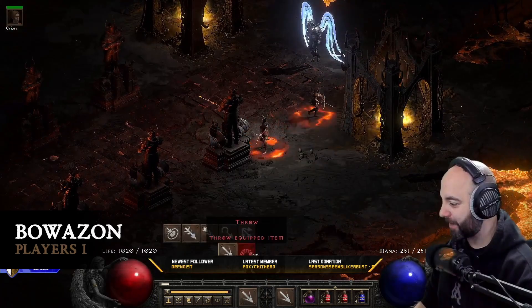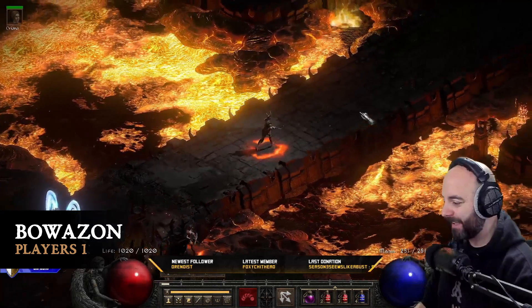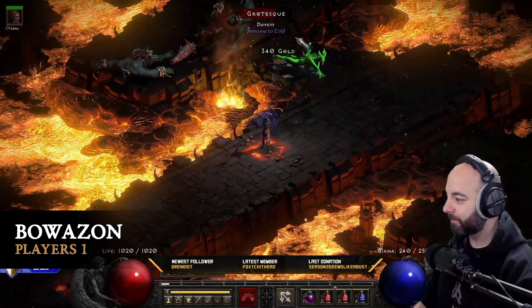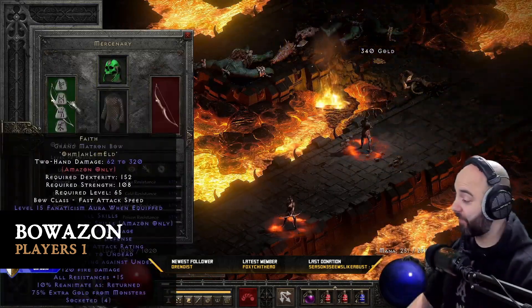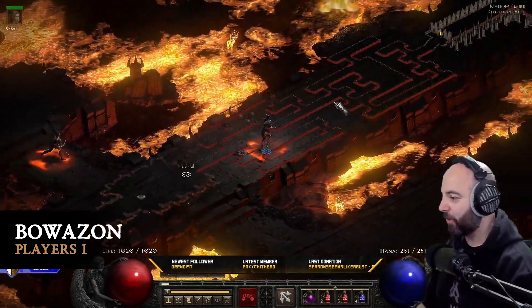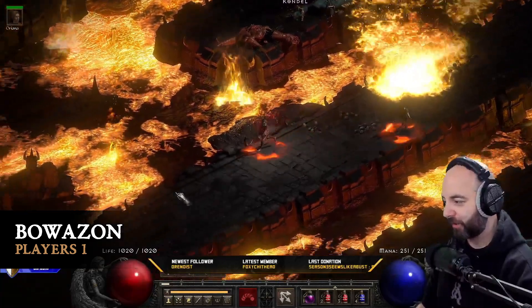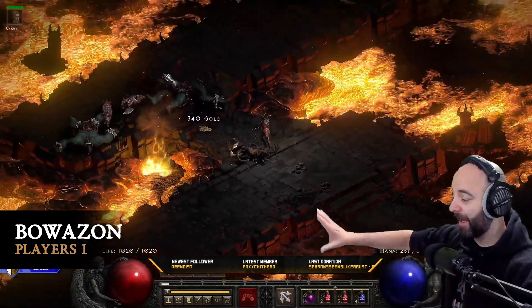So Strafe is our main attack. On the hotkey I've got Multi-Shot and Guided Arrow. This is all players 1 by the way. We're also using the mercenary Orianna — she's using Vampire Gaze, she's giving us Faith for the increased attack speed from Fanaticism, and she's built to kill. We're moving along, strutting through Sanctuary, using Strafe and Multi-Shot. You're leeching like crazy. The build is all-in on Dexterity — you don't care about Vitality. We don't have Call to Arms on this. We don't care about that at all.